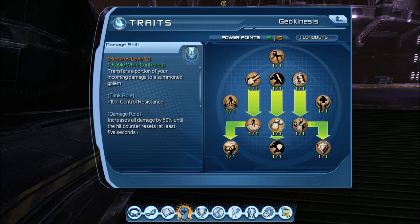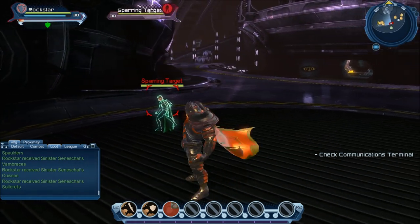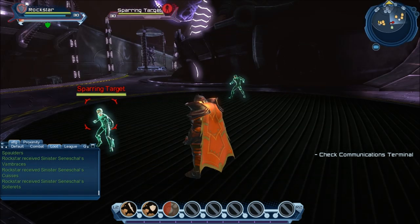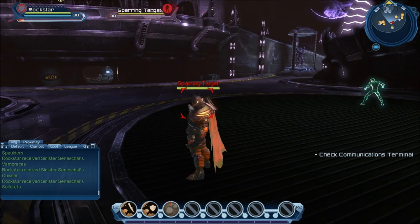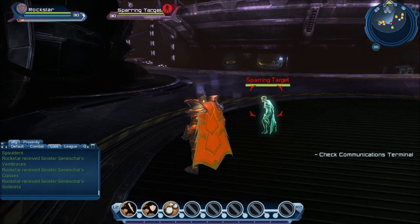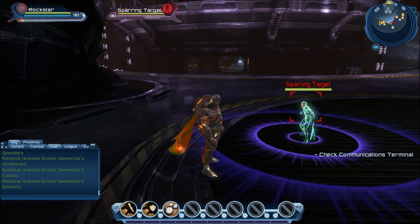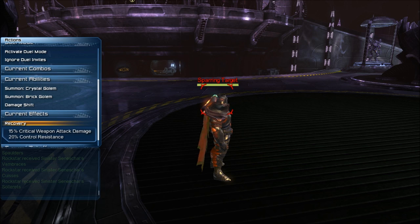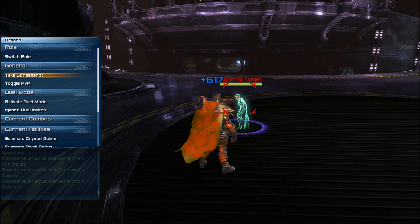On the tree, in between, there is a move called Damage Shift. Basically what it does is it transfers damage that you take to a pet that you have summoned. So if you have the pet out with extended health and defense, it'll transfer to a pet that will survive better. One extra perk is while you are in tank role, it also gives you an extra 10% control resistance. So if you're using a melee weapon and you constantly have a 20% control resistance buff, it will stack — so it is actually pretty nice.